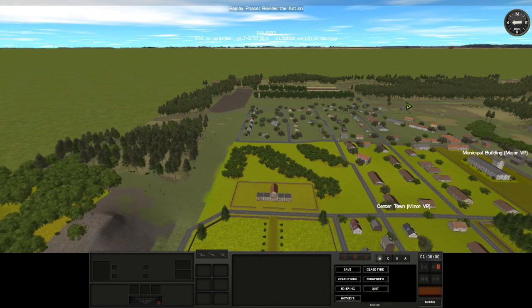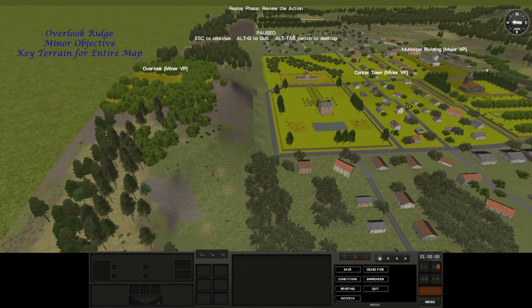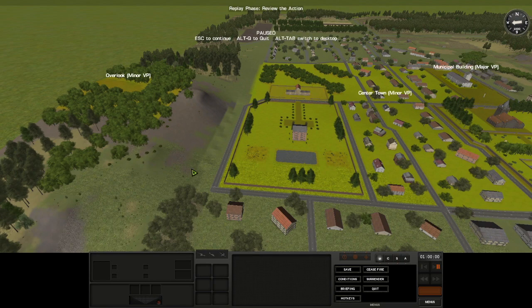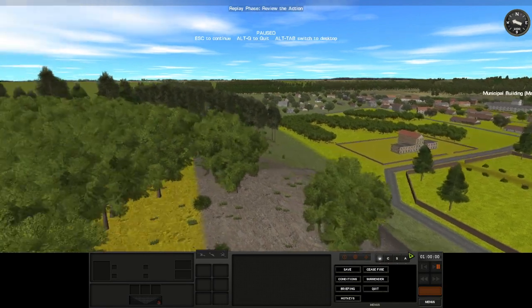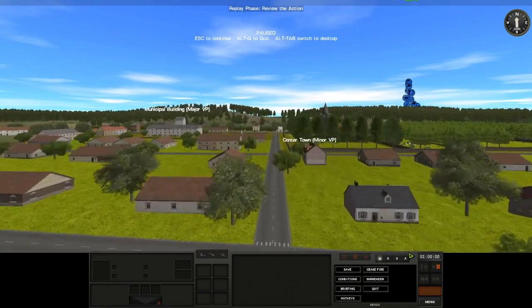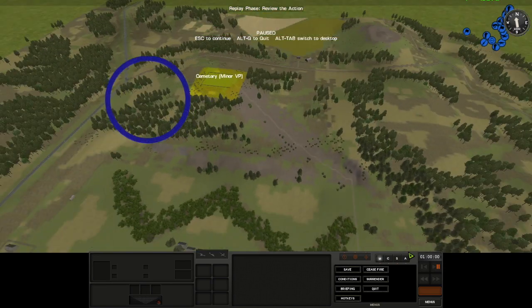The key piece of terrain on this map is Overlook Ridge. If any one side can control this ridge, they'll have concealed visibility of the entire town and should be able to dominate the rest of the map. It's a pretty high ridge with lots of cover, and on the far side, Cemetery Ridge has not as much cover but it has a covered approach on that side of the map.